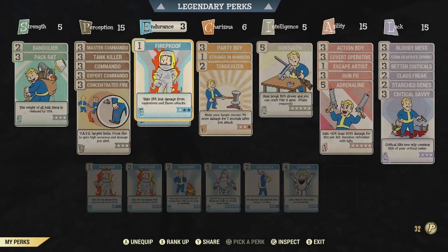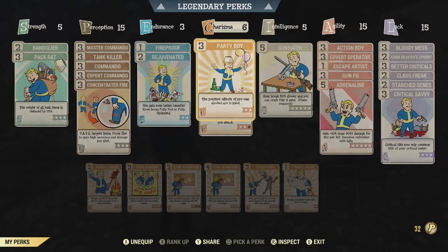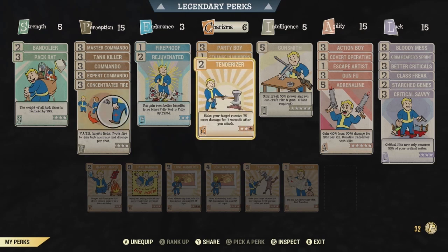In Endurance, you want 3 points with Fireproof 1 and Rejuvenated 2 for the boosted AP — you get 45% AP regen when fully hydrated. In Charisma, I prioritize Party Boy because I rock Sweetwater Special Blend, which acts as both an alcohol and a vegetable, so we get a ton of Perception from it when we have Herbivore and Party Boy equipped. If you can afford it, also take Strange in Numbers and 2 or 3 in Tenderizer.